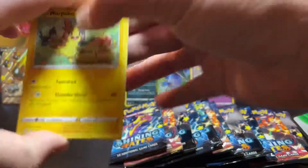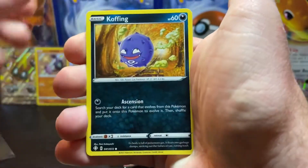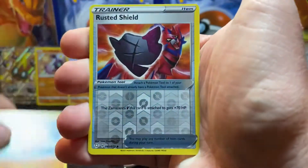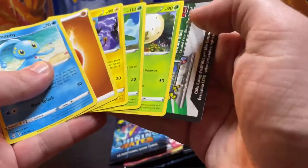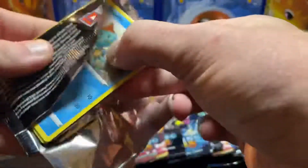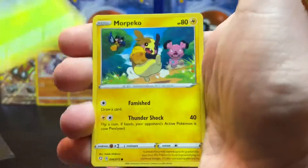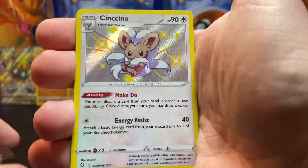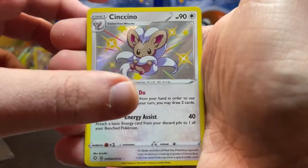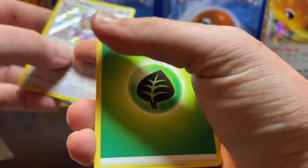We're almost halfway through here. Pack nine: Chewtle, Braviary, Weezing, Trapinch, Rusted Shield, and a Monferno hollow. Pack ten: Cacnea, Morpeko, Snom, Corsola, Cinccino — baby shiny and the Greedent V. Alright, cool cool.